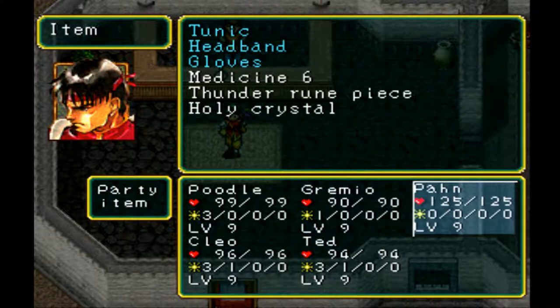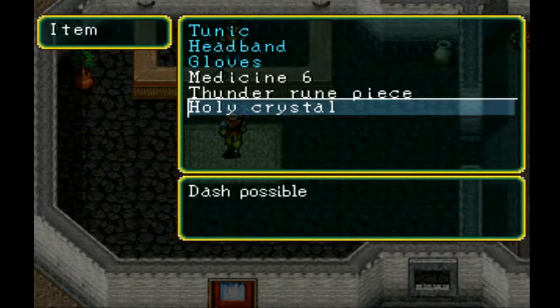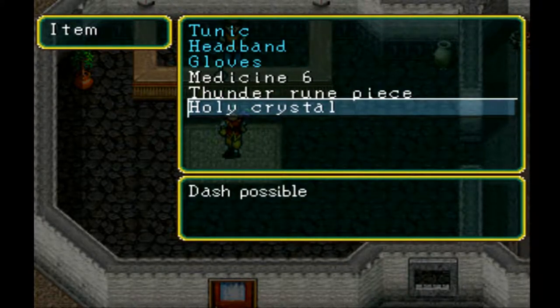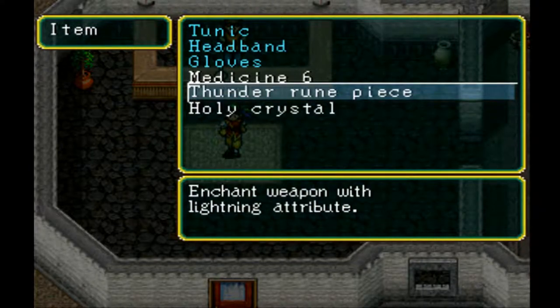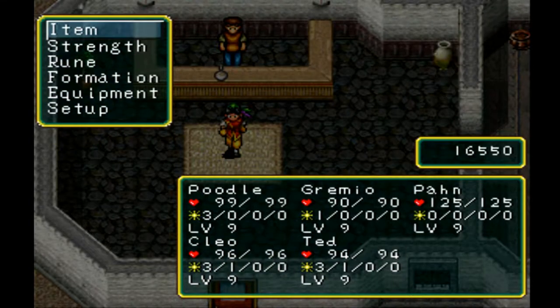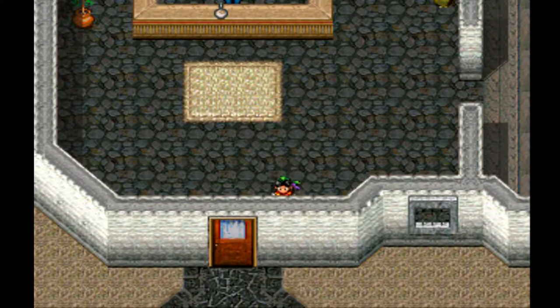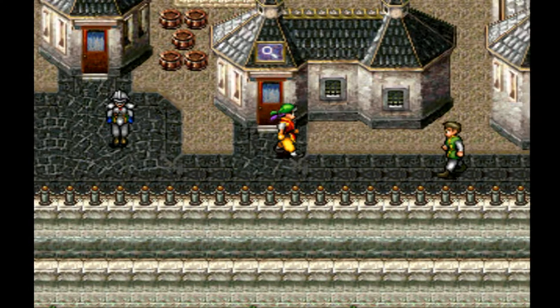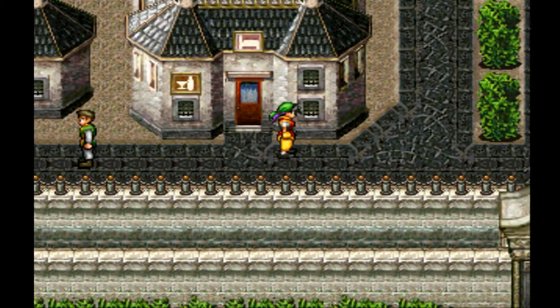I got a Holy Crystal drop from someone. It looks like it just gives the dash ability when we put it on our character or whatever. But I don't know if it'll give any Holy Magic either. So I'm gonna go ahead and go to the Crystal guy and do that. That'll be nice.